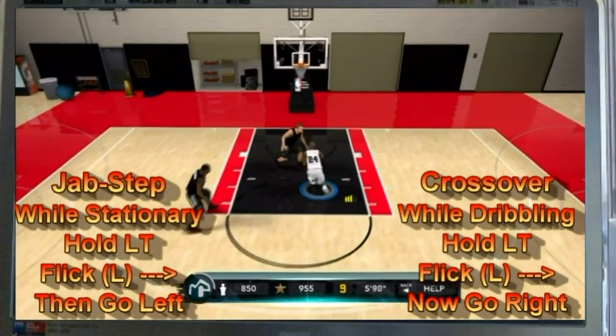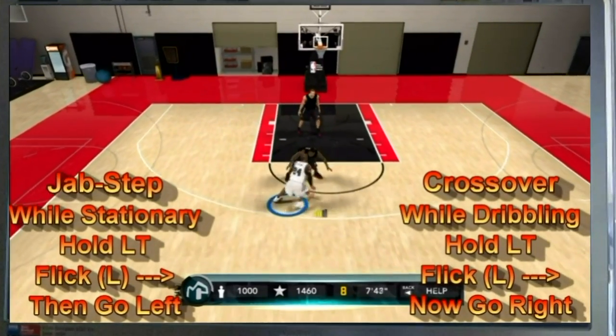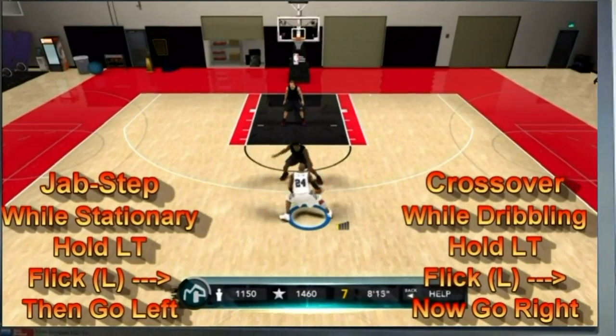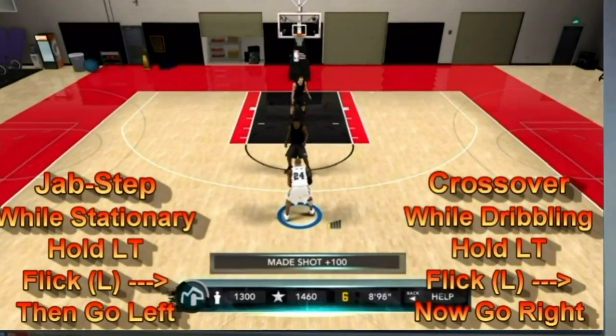I'm going to have the control settings right there for Xbox. You guys can incorporate these same moves on PS3 — for PC you can figure out the controls yourself. Basically, what you're going to do is while your man is stationary and capable of beginning a dribble, you're going to hold the left trigger and flick the left analog stick to the right.